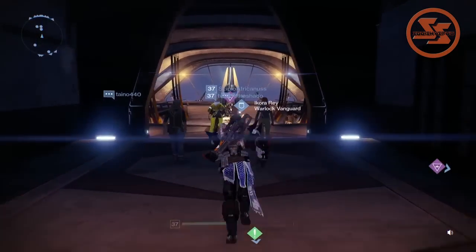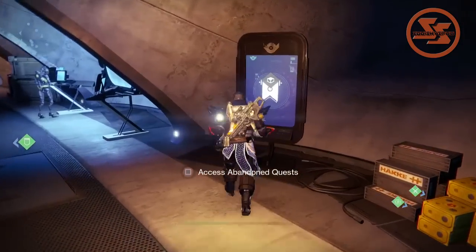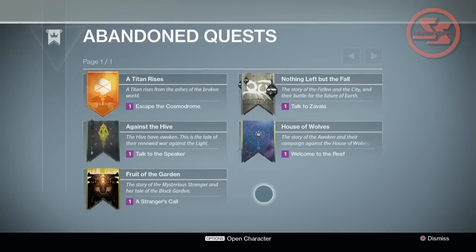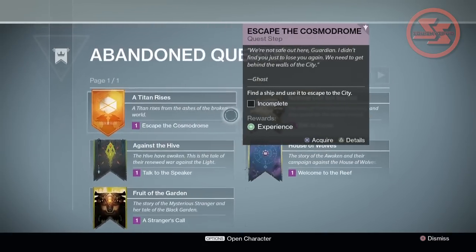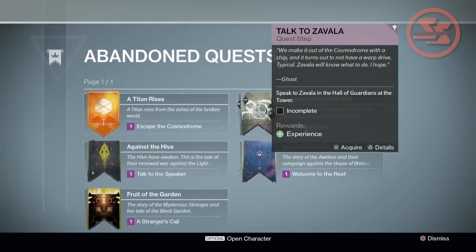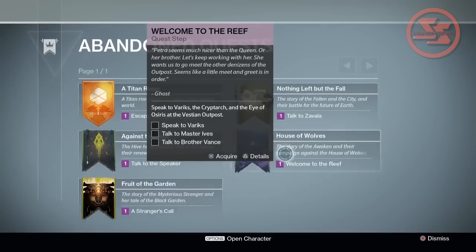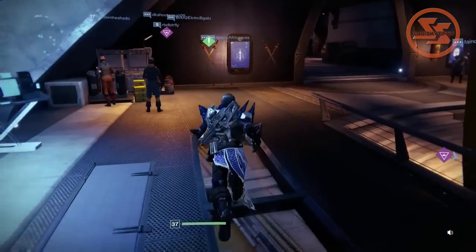Another very easy way to level up right now in the new Destiny 2.0 is they have quests. Head over to the quest board — you see these quests. I've completed the game before the release of the Taken King, but these quests are allowing me to go back and replay the game and get experience for it. If you come collect these quests, it tells you what you need to do — like 'find a ship, needs to escape,' which is basically the first mission, and so on.